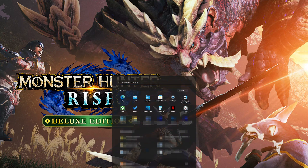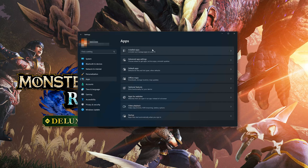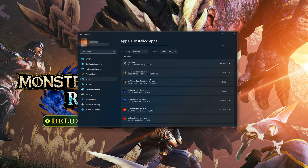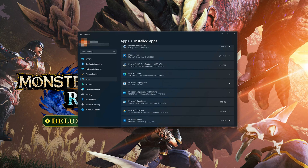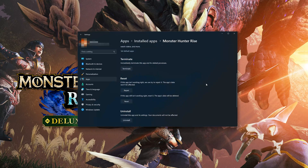First, open the Start menu and open your Settings. Open Apps, then open the Installed Apps section. Locate Monster Hunter Rise and click on Advanced Options.